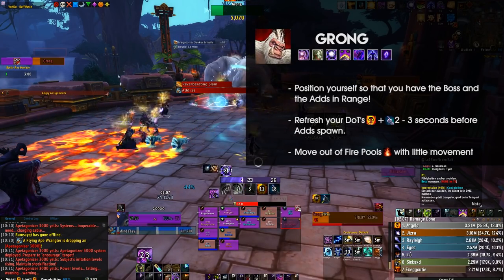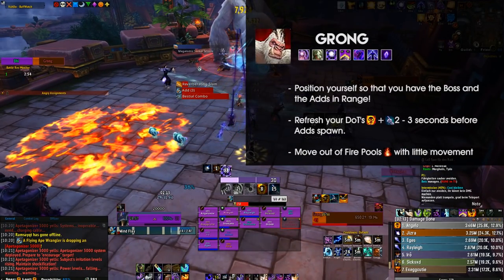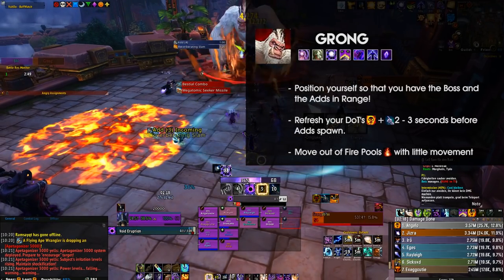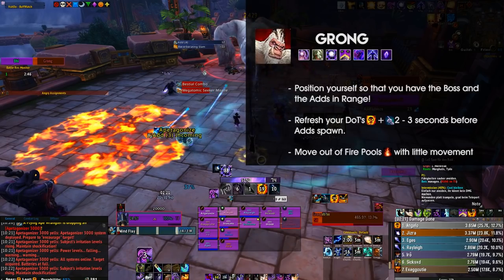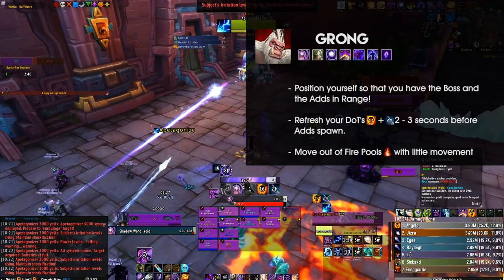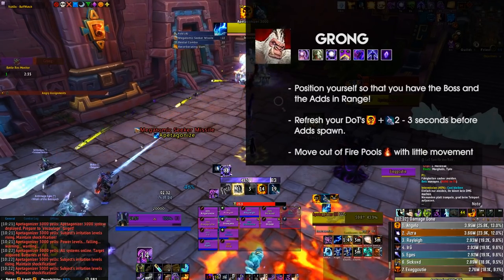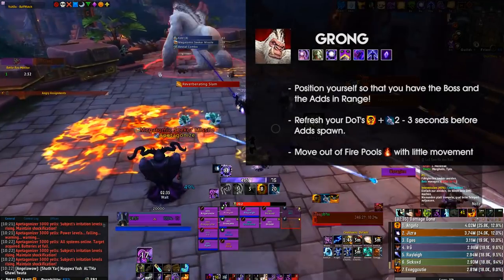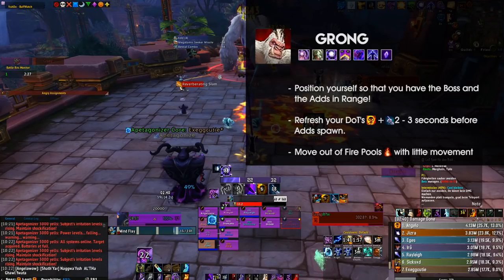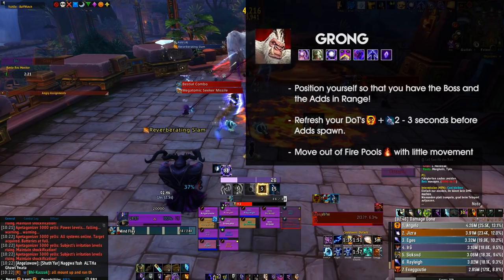Once the adds spawn, dot them up immediately and play your regular rotation until they die. But be careful — if an add is close to death, you can turn around and switch to Grong again. If you throw a Voidbolt at an add that is almost dead, you run the risk of that Voidbolt having too long a travel time and hitting a target that is already dead, resulting in zero damage and a wasted global cooldown. When moving out of fire zones, try moving with a cast of Voidbolt and use Power Word: Shield if necessary. Use Dispersion when you drop low, but save it for the later stages of the fight.